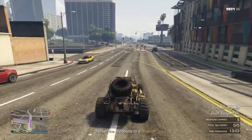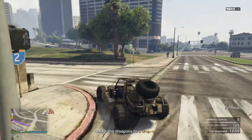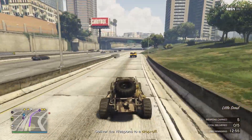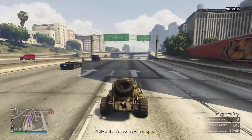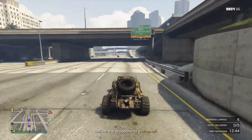Here you see me doing a gun running sale from my Chumash bunker, but I also own the farmhouse bunker on my secondary character, as you'll see later in this video. First, I started by doing lots and lots of deliveries from my Chumash bunker to get some map snapshots of where the various delivery locations are.